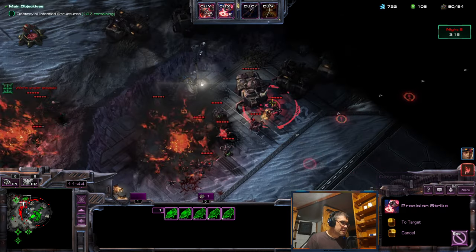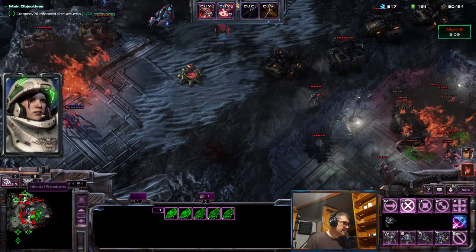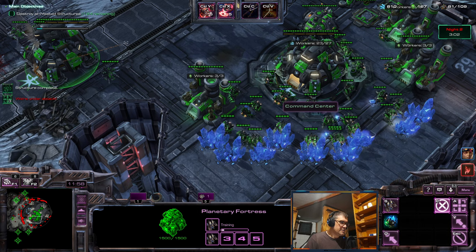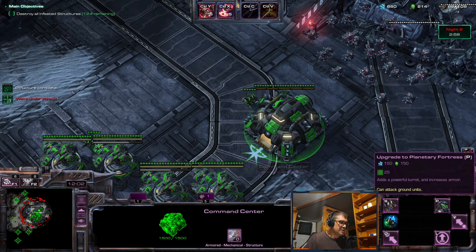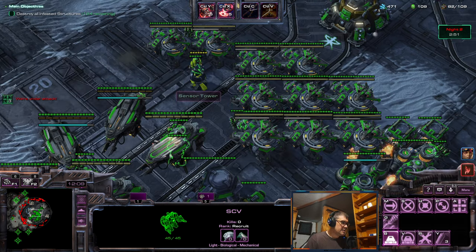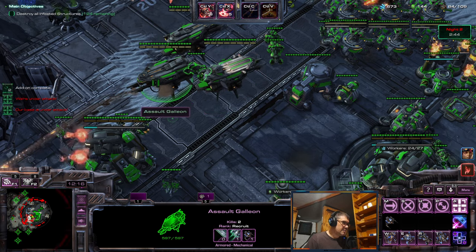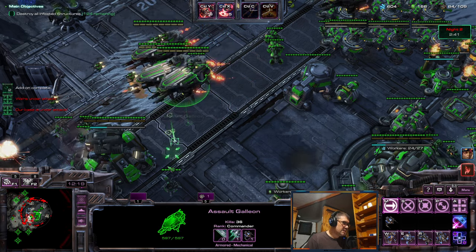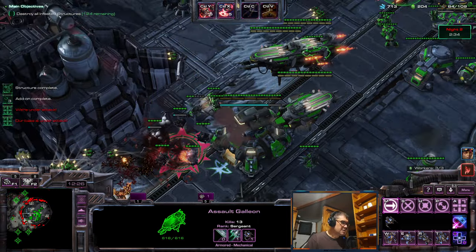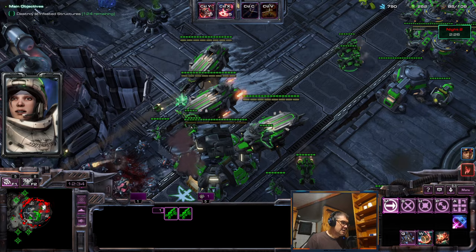Strike Fighters also have double HP, so even if an enemy was targeting it, the bunkers wouldn't kill them. Let's get two more SCVs here for full saturation. Let's get some turrets over here too. Get two Galleons over there — those are all upgraded now. Let's get three on the other side. These drones are pretty good. Get Hellions.